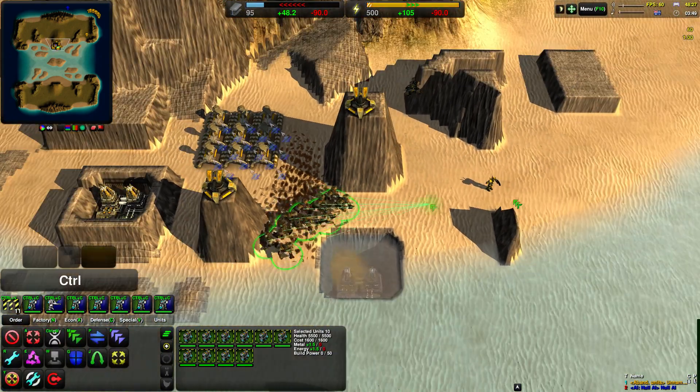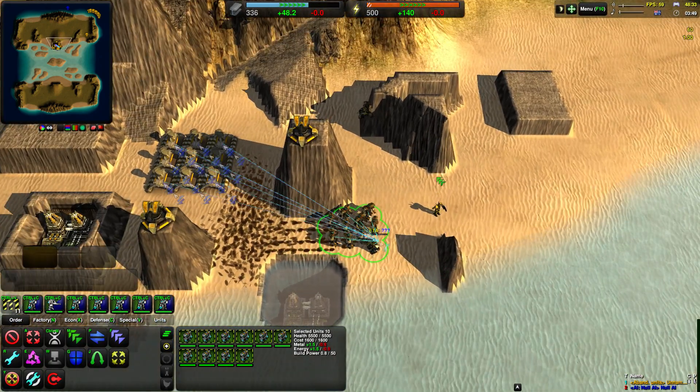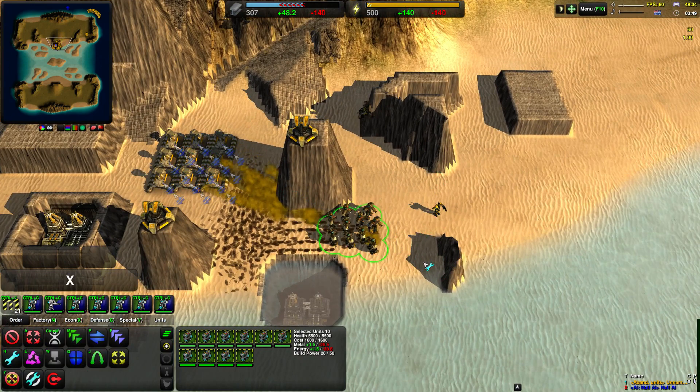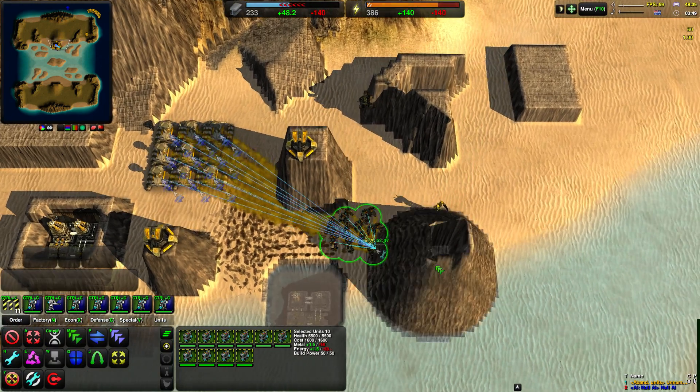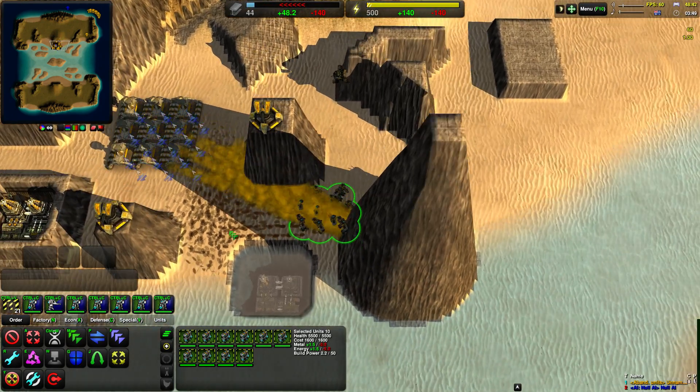Note that terraform cannot make sheer walls. If you make a really high structure, you'll end up with a pyramid shape, which increases its cost. So terraforming high stuff is often quite inefficient.